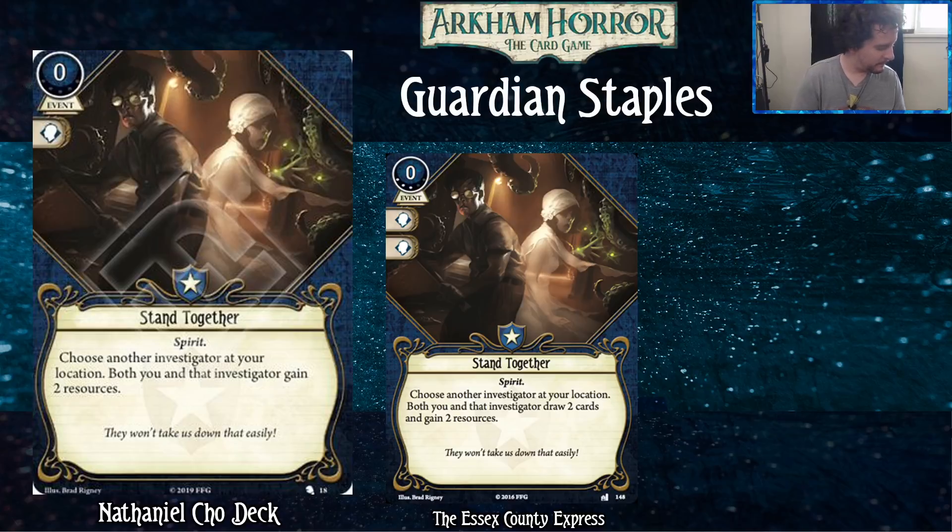Even as a Guardian you're going to be with other people a lot, so this card gives two resources to you and two to another player, which allows both of you to play cards. Guardian cards are very resource-hungry, so Stand Together is very nice for boosting that up. You can also use it to grief your dark horse-playing teammates if you really want to — you probably shouldn't, but you could.